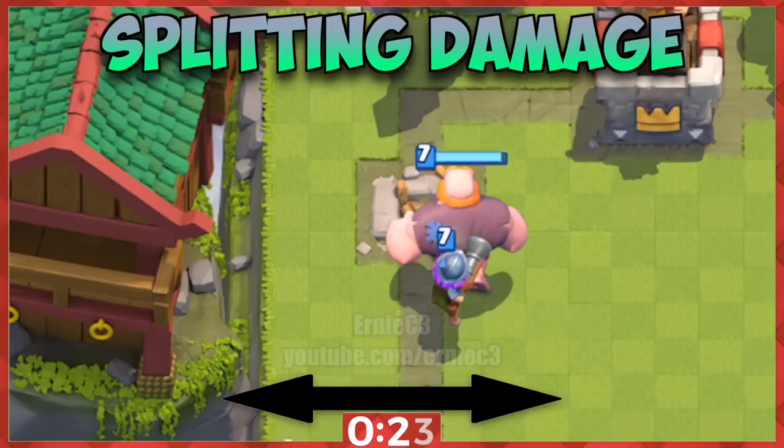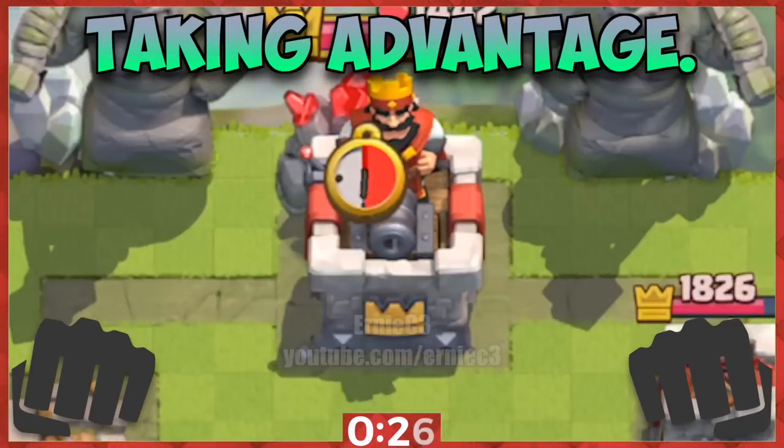4. They should be used on the opposite bridge of your large push, or when the enemy drops an expensive unit.